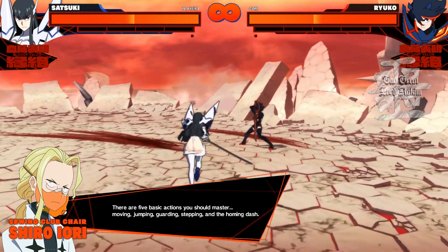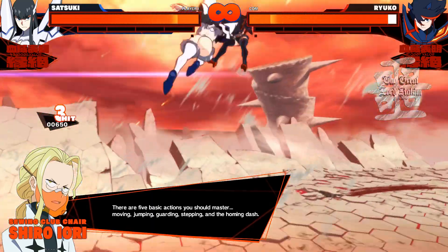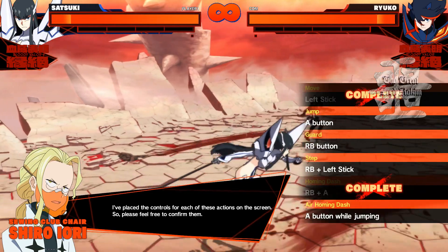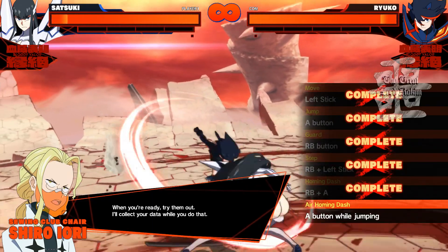There are five basic actions you should master: moving, jumping, guarding, stepping, and the homing dash. I've placed the controls for each of these actions on the screen, so please feel free to confirm them. When you're ready, try them out. I'll collect your data while you do that.